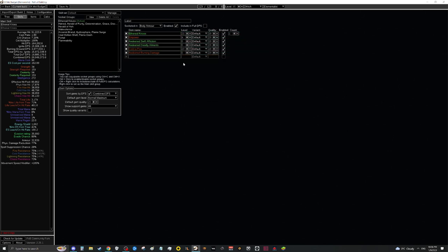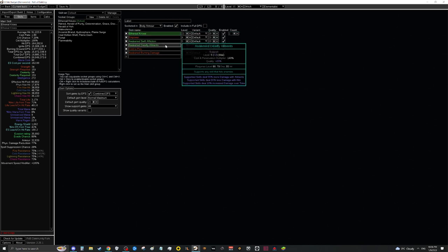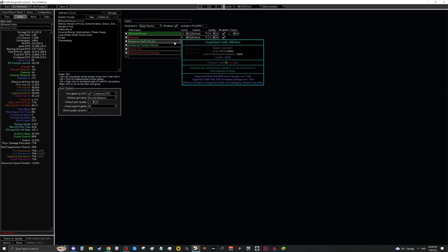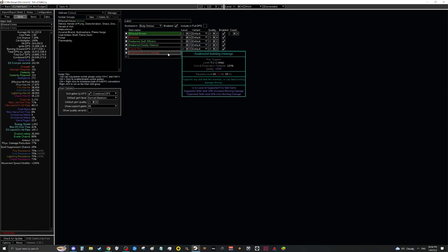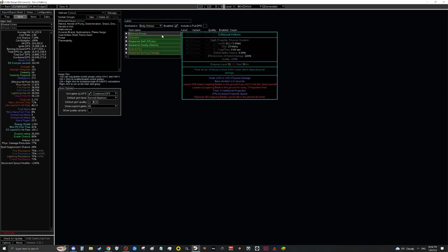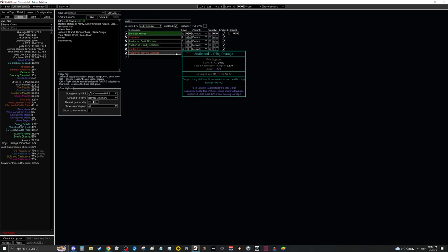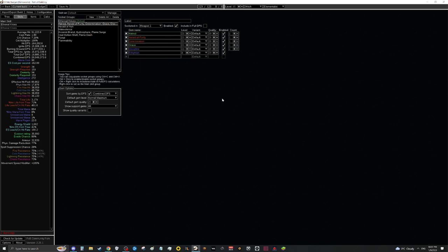Getting awakened gems for EK is a massive power increase. Both Awakened Swift Affliction and Awakened Deadly Ailments are about the same price — around 2 div at level 5. You don't need level 6 since Skin of the Lords pushes it to level 7 already. These give about 7% DPS increase each, making them a very good value. Awakened Burning Damage is about 2% better than Cruelty and only about 1 div — get it after the others since the DPS per div spent isn't as strong. Level 4 Empower is about 8 to 9 div for another 10% DPS increase. The recommended order is: Awakened Swift Affliction and Deadly Ailments first, then level 4 Empower, then Burning Damage.